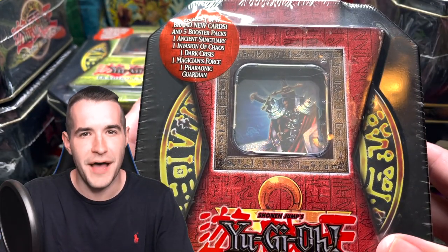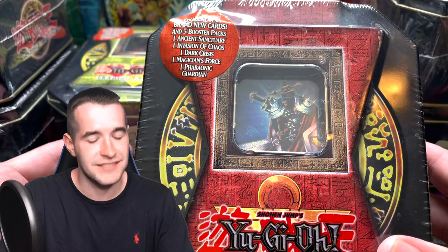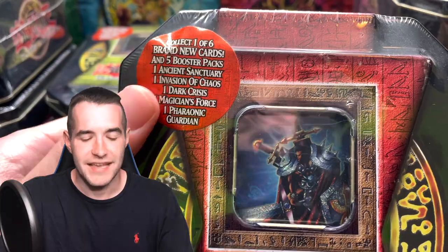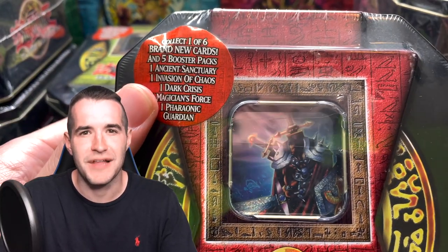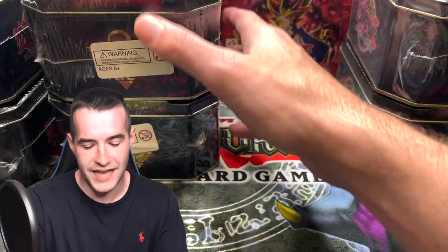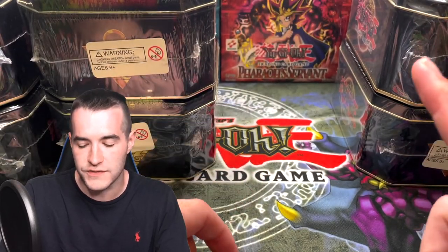The exciting part about these tins, compared to like 2005, check out the packs we can get — Magician's Force, Invasion of Chaos. Is today the day we pull the Black Luster Soldier Envoy of the Beginning? It's going to be a crazy opening guys. All six tins in this video. We've opened 2002, 2003, and 2005 — go check those videos out.